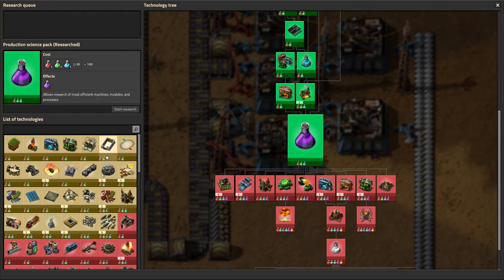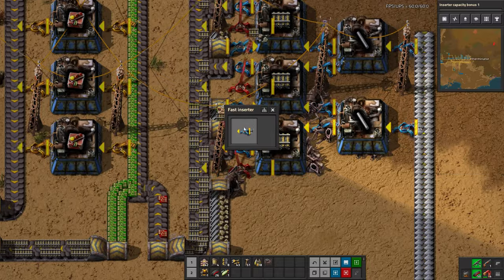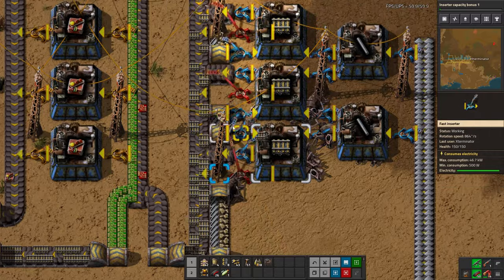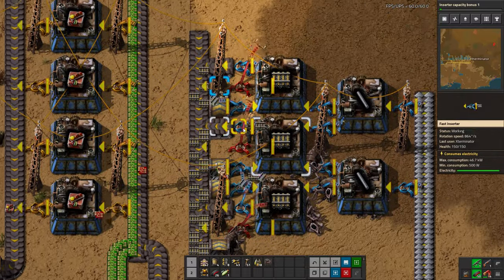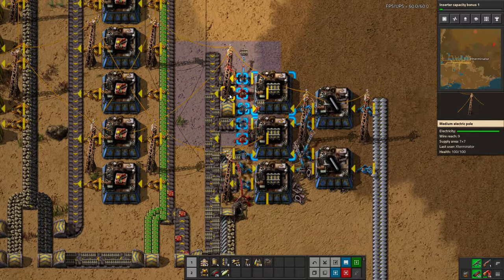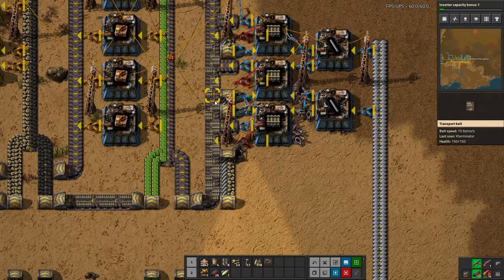In our research tree we can grab our first stack size bonus. What this does is allow all inserters to move more items at once - some upgrades add a small amount of stacking even to non-stack inserters. Once we research that, all inserters will be able to move two items at once instead of one. The next upgrade allows three, and normal inserters cap at three. Stack inserters go much higher - I believe they cap at eleven or so - which is why stack inserters are so good. We will be using them later on, though they are quite expensive.